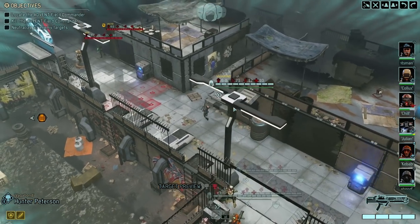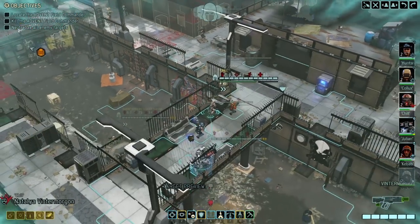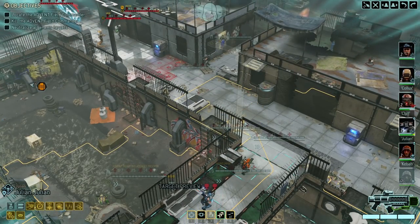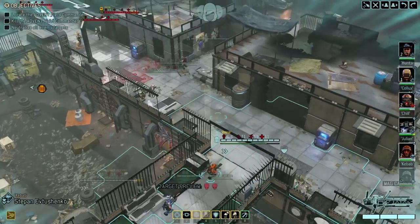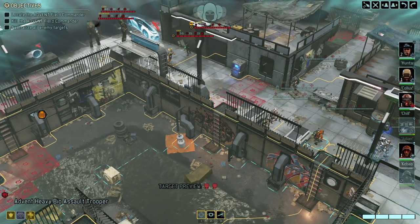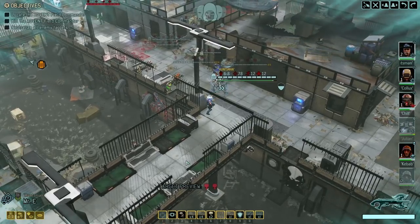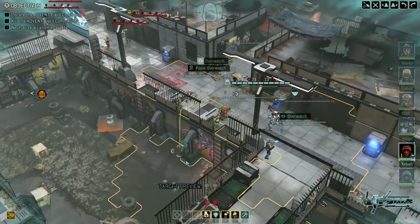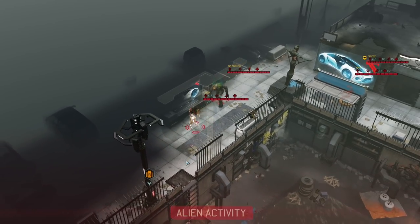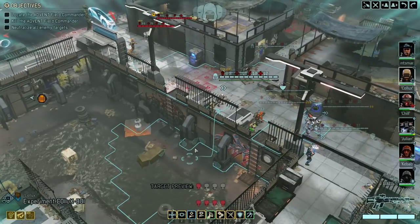I'm gonna tuck Vagabond in this corner. We still have quite a bit of space to move up and get into position. Vinter Morgan, Julian could sit back here for now. Vtushenko is good. Might as well get our bio trooper up in here, and then Huntsman in the back as true support. I'd honestly like to engage sooner rather than later — the longer we drag this out, the less likely we are to find that field commander.